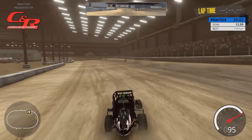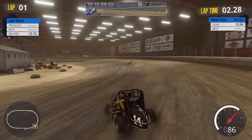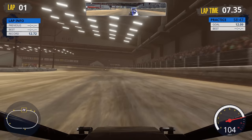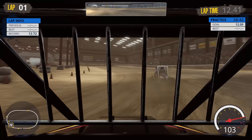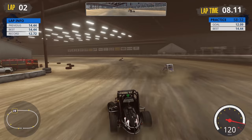Here we are in our little Midget getting ready to pull out onto the track, waiting for these cars to go — and here we go in the Midgets under the lights in a stadium. I can hit A on my controller to change between lap info, and when racing we have leaderboards. Hitting X changes our camera views: nose view, interior view, nose camera, and back to third person.